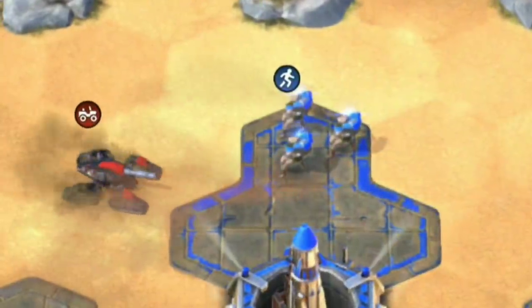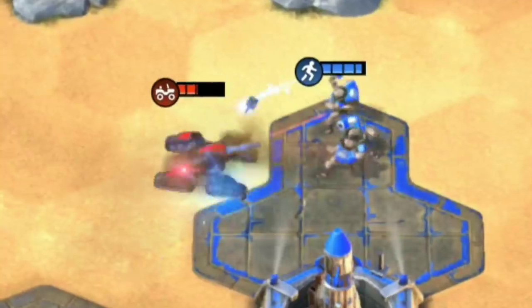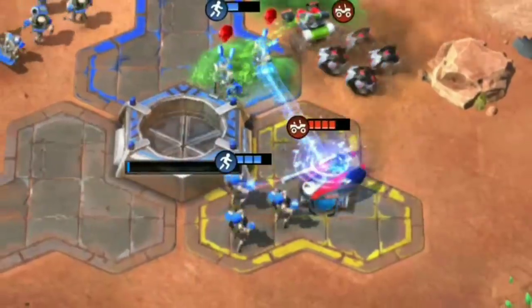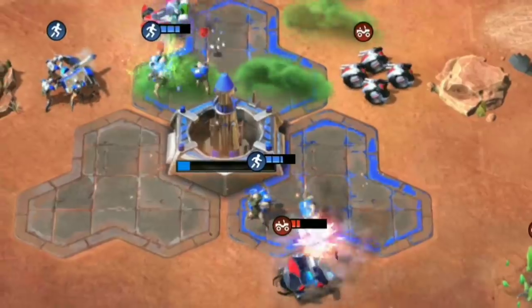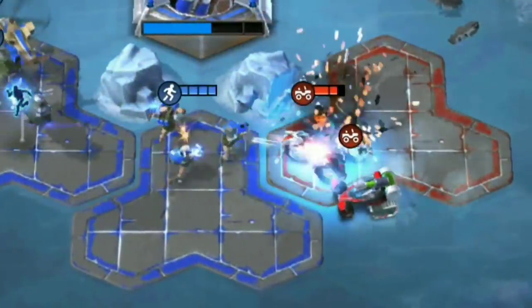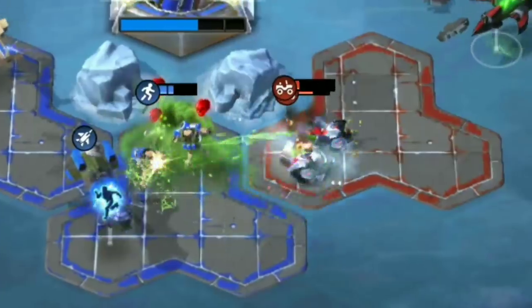This is advantageous to Grenadiers for two reasons. Firstly, by slowing the movement speed of whatever vehicle they hit, their prey will struggle to escape. Even swifter moving vehicles like Scorpion Tanks or Chem Buggies are slowed to a crawl, maximising the time that the Grenadiers get to bombard them. Once the Grenadiers begin their assault on a vehicle, it is highly unlikely that their target will escape.